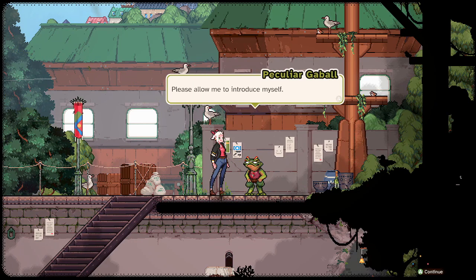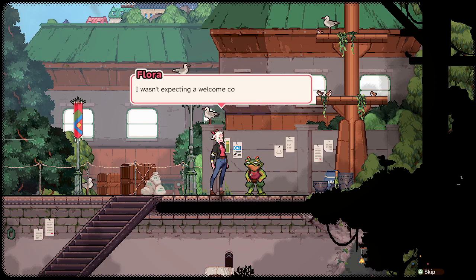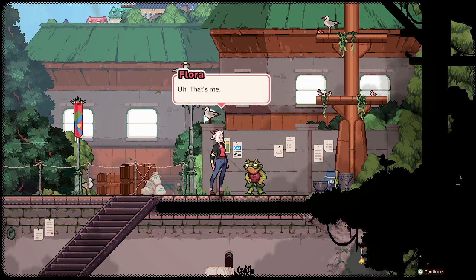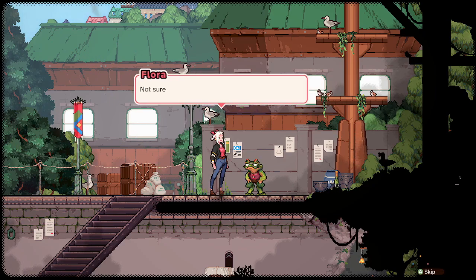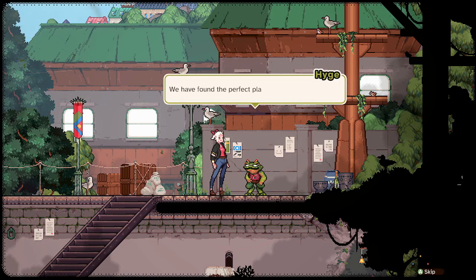"Please allow me to introduce myself — I am Heige, secretary of town administration. I wasn't expecting a welcome committee. Are you Flora Felica, the witch from Ulport?" "That's me." "Please know that you're more than welcome here in Grot. This town is full of people that require a little help, especially from a talented witch." "Not sure if that applies to me yet." "I know you'll do just fine. We have found the perfect place for you already — please follow me."